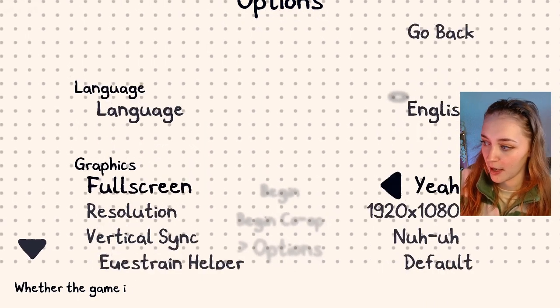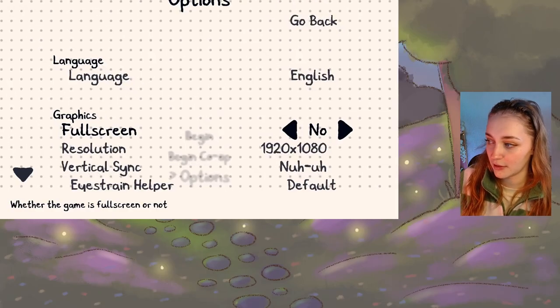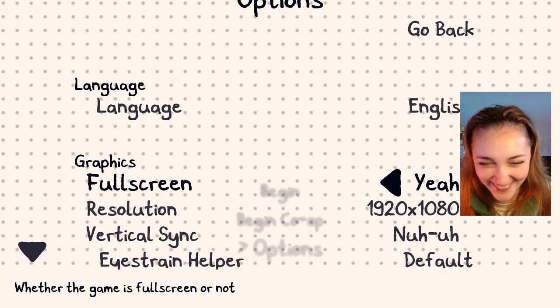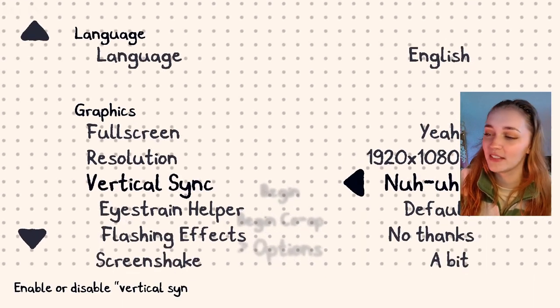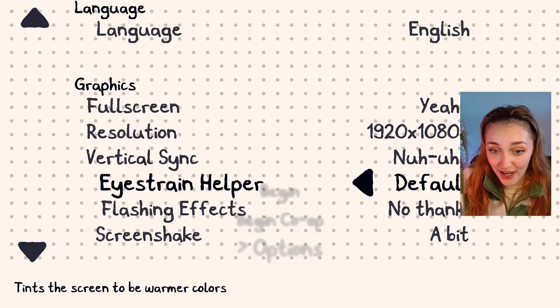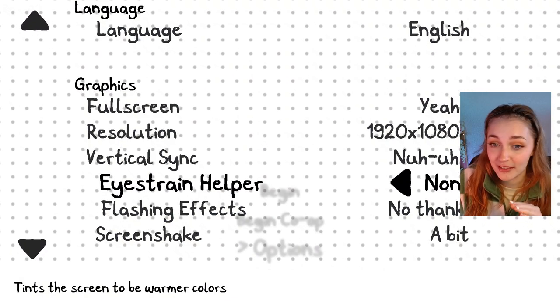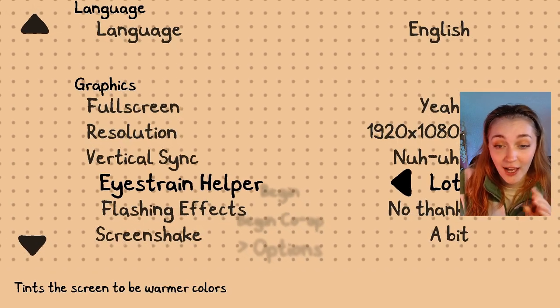I'm English, so I'm going to keep it that way. Full screen. Resolution, typical right now. Eye strain helper — this is on default, this is with none, and this is with lots.